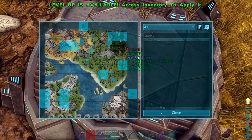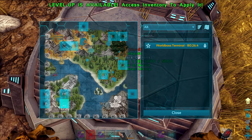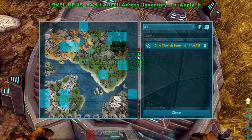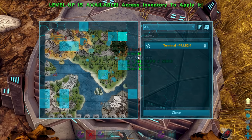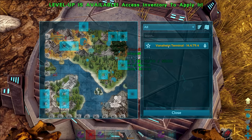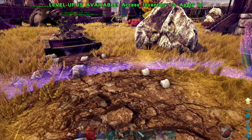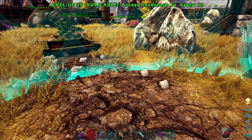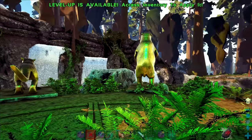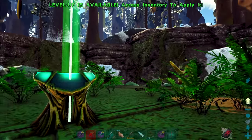We have the teleporter — I completely forgot we even had this thing. We can go anywhere we want. There are some pretty sweet places here, but I honestly want to check out the top half of the map. I'll go to the Vanaheim terminal — the green obelisk. I've never been there before. We're teleporting! Oh, I just thought I was staring at a bear about to fight me.